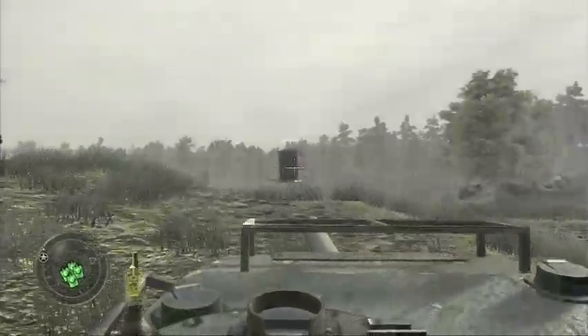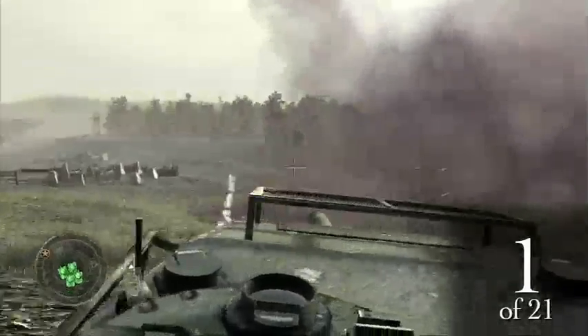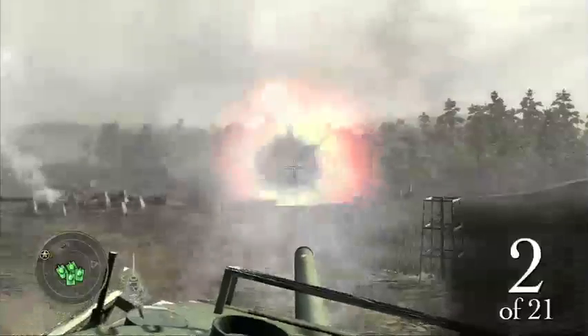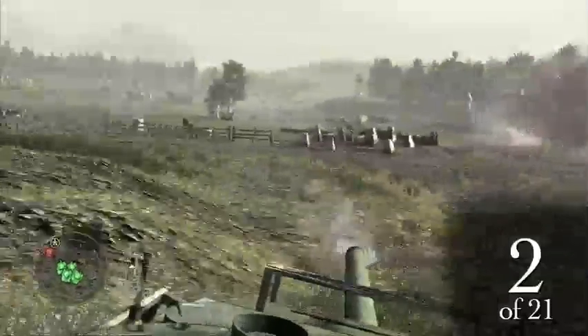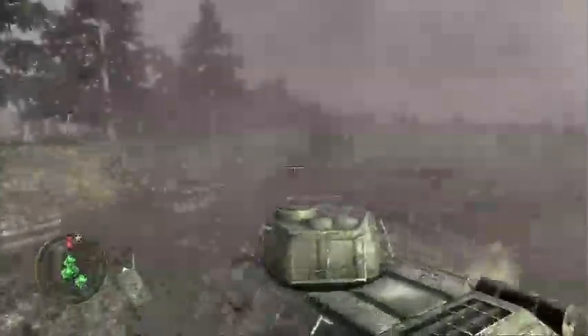We're going to start right here at the beginning with this first water tower. Boom, blow that one up — that's one of 21. And there's another one right next to it over there. Blow that one up. You can see that nice little splash of water — keep that in mind. We're going to need that later as a visual cue to see if you blew it up.